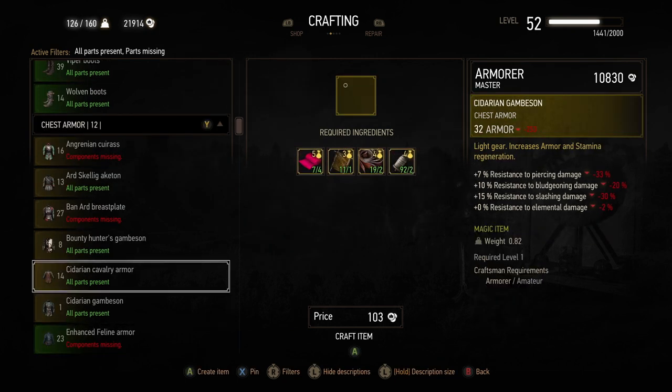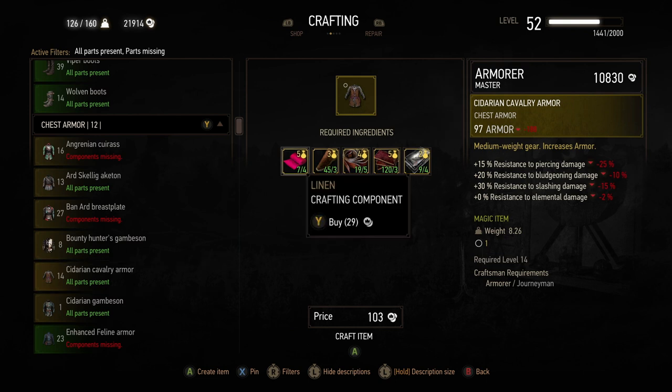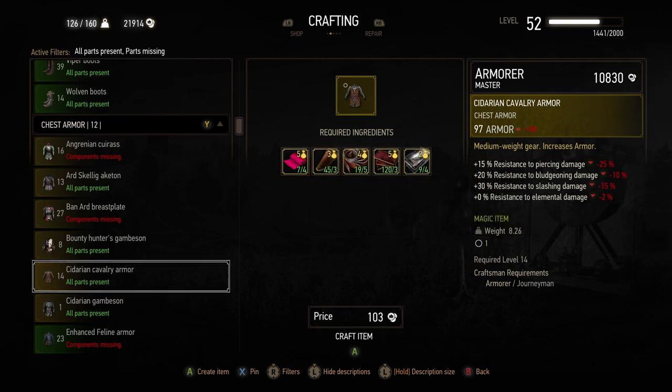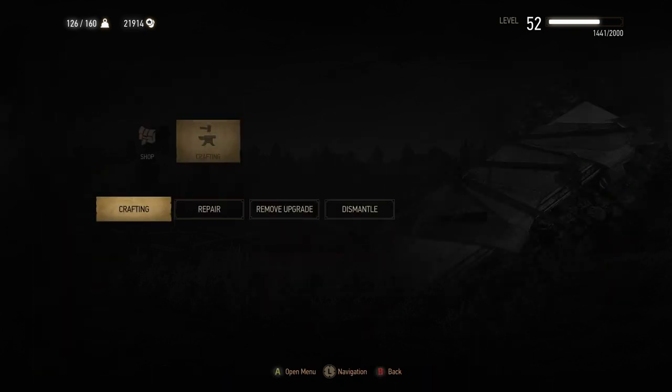The other thing to think about before you build one of these is whether it's cheaper to just buy it outright rather than collect all the components. If you've just run around and collected things, it may be easier to buy because not only do you have to get all the components, you've then got the cost of building it itself. You can see this one — I've got all the parts and it's going to cost me 103. The question is just whether it's worth it, because often if you sell it afterwards it's not worth as much as it cost to make.